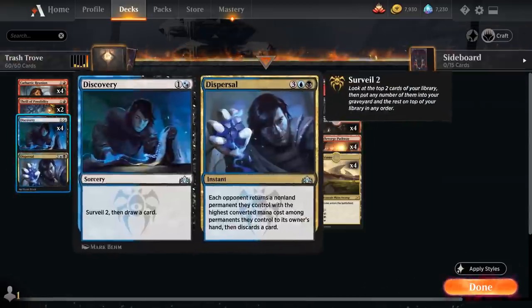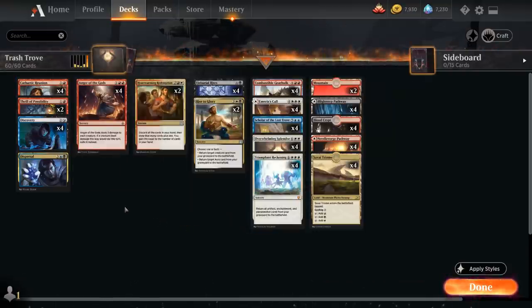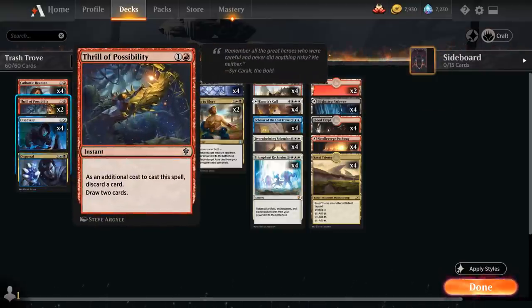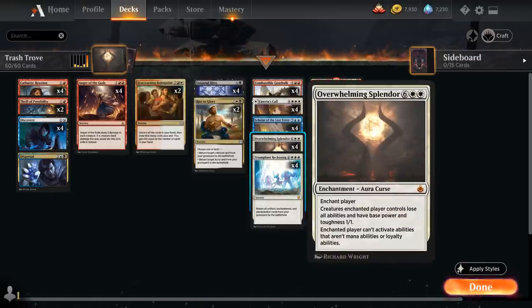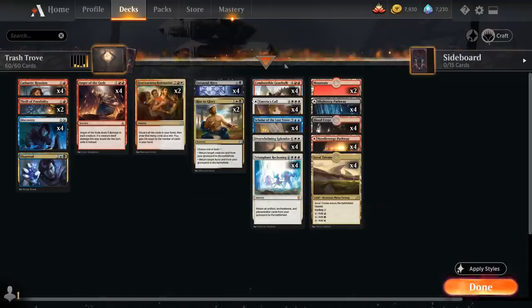At two mana we've got draw/discard effects with the full playset of Cathartic Reunion — as an additional cost we discard two to draw three — so we can get rid of stuff we want in our graveyard and hopefully draw into reanimation effects. We also have two copies of Thrill of Possibility which does the same. Then we have the full playset of Anger of the Gods as our interactive spell, dealing three damage to each creature and exiling them. This helps buy time against aggressive decks and is a nice way to clean up after Overwhelming Splendor turns all opponent creatures into 1/1s.